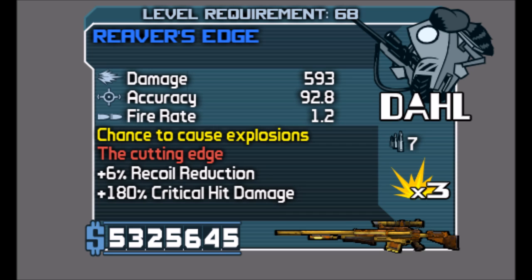Today's episode is the 23rd episode and as you can see, I'm going to be talking about Reaver's Edge. Reaver's Edge is a Unique Sniper Rifle, and as you can see in the red text it says 'The Cutting Edge,' which means Reaver's Edge has 3.2x weapon zoom, plus 2 magazine size, and high tech.